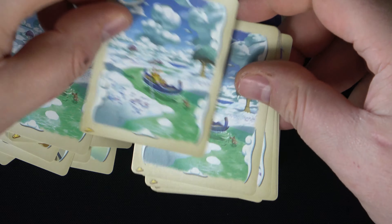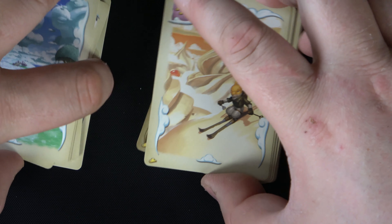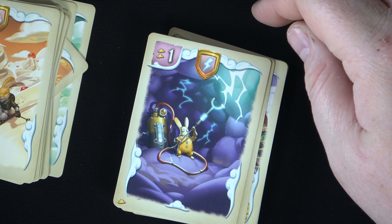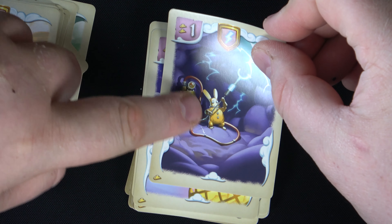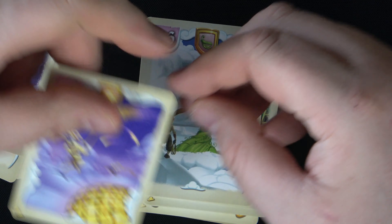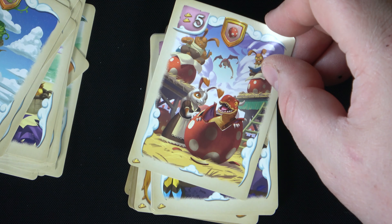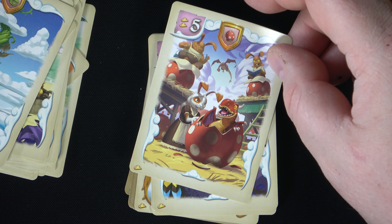Next, let's take a look at the main board. This expansion adds a sideboard with more pieces — it's set in the sky, connected by a rainbow bridge. There are also hints of Candyland with a dessert-looking mountain. Pretty interesting — that's the sideboard.